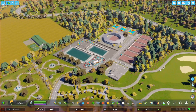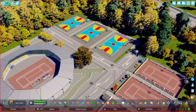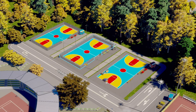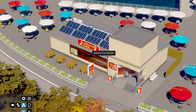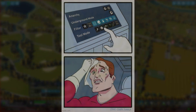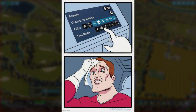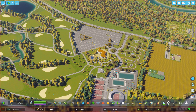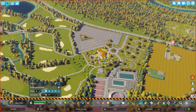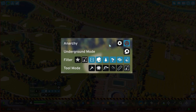Better Bulldozer allows you to delete your normal stuff but also some of the small things that you won't be able to delete with the vanilla bulldozer tool, like deleting fans, removing advertisement banners, removing surfaces, etc. You are greeted with a lot of buttons when you enter Better Bulldozer mode, which is your normal B key.